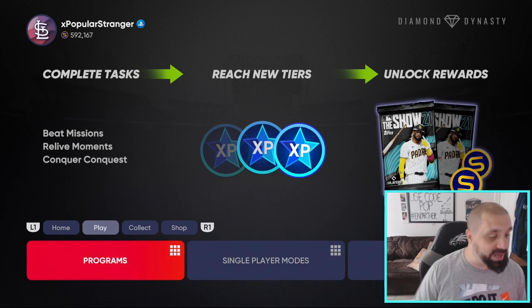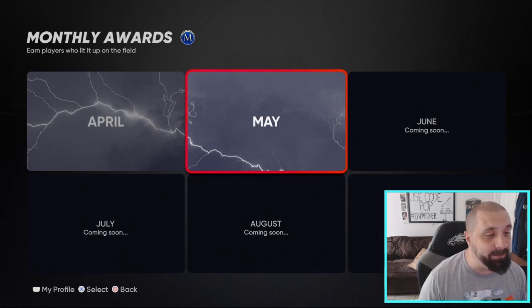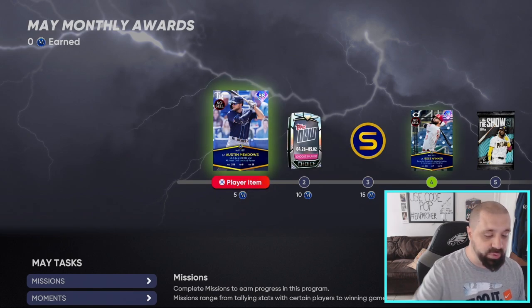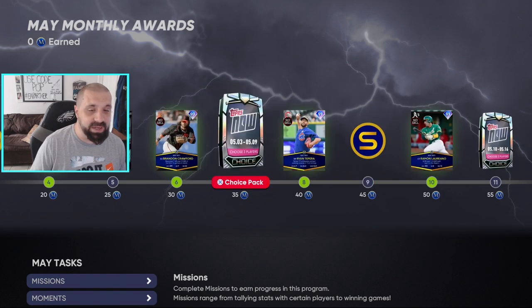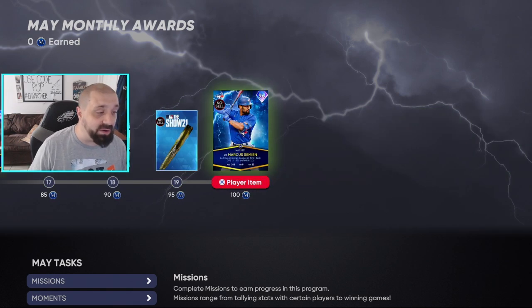To get to May Player of the Month, go to Programs, over to the right, Monthly Awards, and we're looking at May. Just like the Byron Buxton set last month, there are tons of cards you can earn for free. This is the reward grid, and the currency you need are these monthly reward tokens — as you earn more tokens you earn free packs and cards. There are nine free diamonds to earn here.